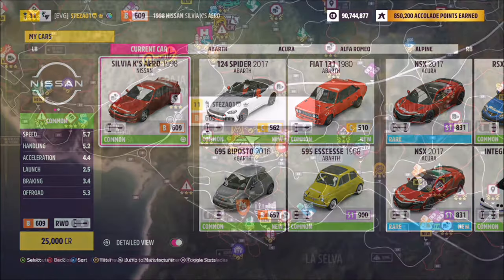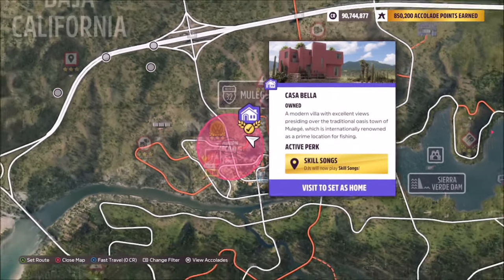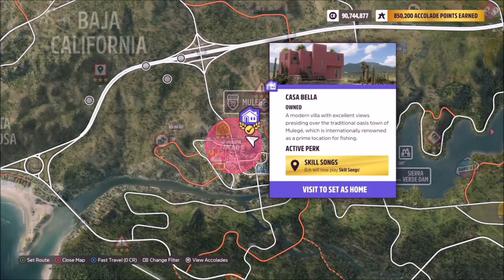Now we want to go over to the Casabella player home, which is located in Muller Hay. You don't actually have to own it to complete the challenge either.